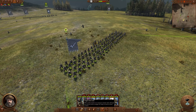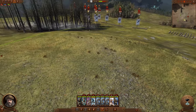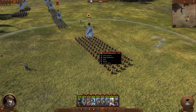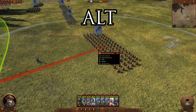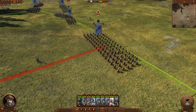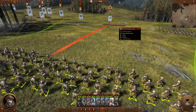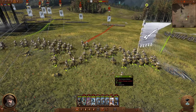The melee mode button forces a unit into melee even if they have a missile attack, but it's mostly useless because a better option exists. If you hover over a unit and hold Alt then right click, it forces a one-time melee attack — when you give the next order the unit returns to shooting unless you hold Alt again. This is especially useful for hybrid units like Strelzi or missile chariots that switch between missile and melee attacks.